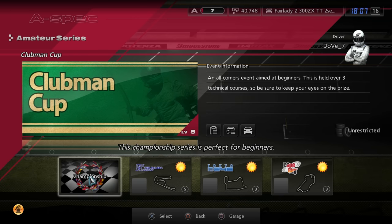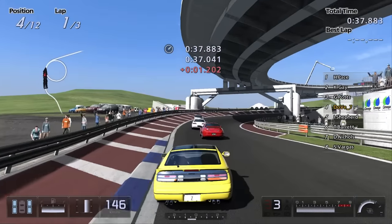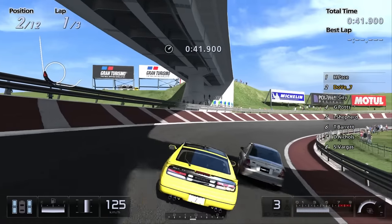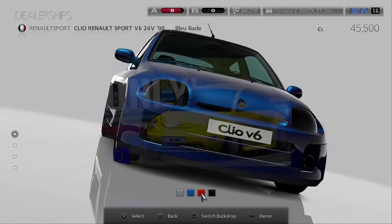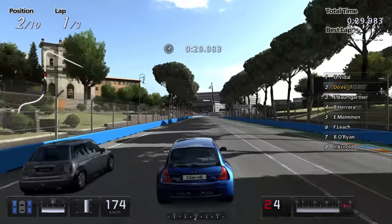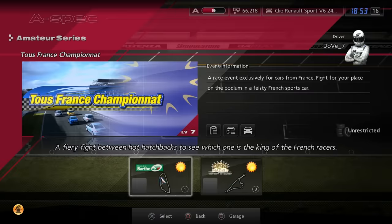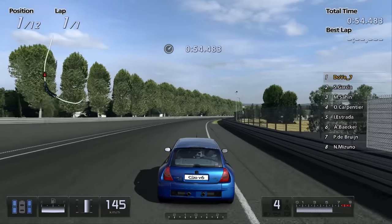Up next the 300ZX takes a trip to the Clubman Cup, which honestly just goes by really quick. The AI here is a bit weaker compared to the previous games, so that could attribute to it as well. Next up the French finally get their machinery shown for a bit - if you know, you know. It fits in for the Euro hot hatch event, which it cruises by easily. Followed up by the French competition, and even here the AI wasn't really fighting at all - the Clio just leaves them in the dust.